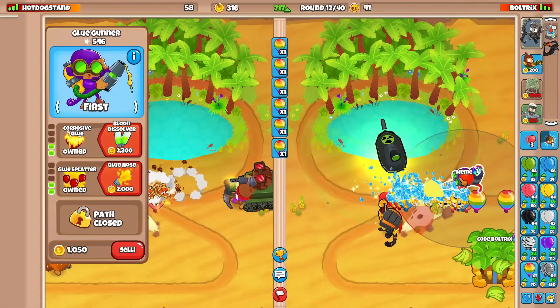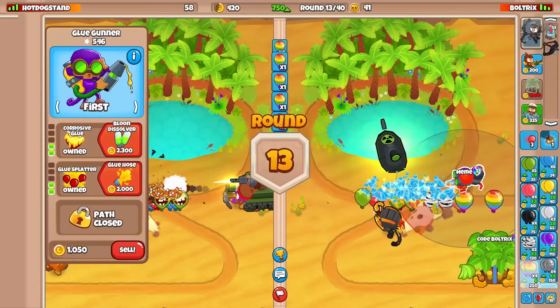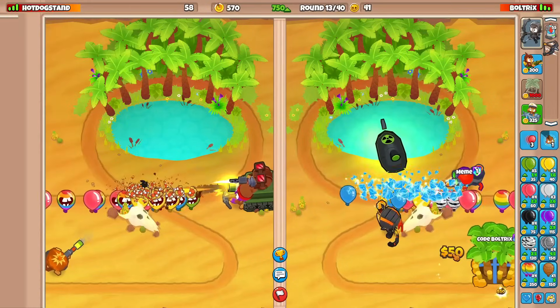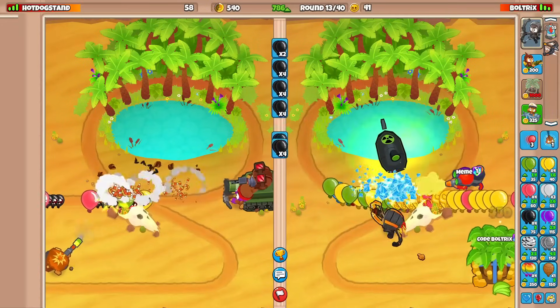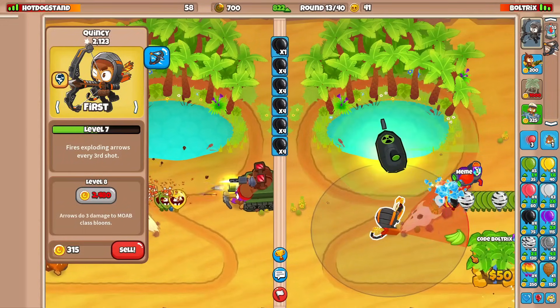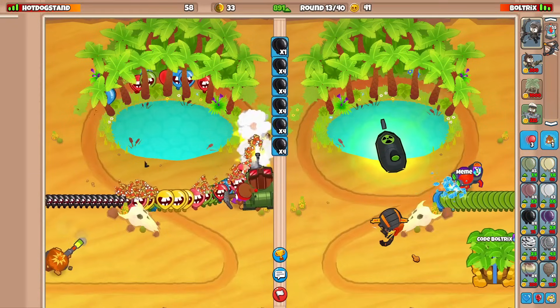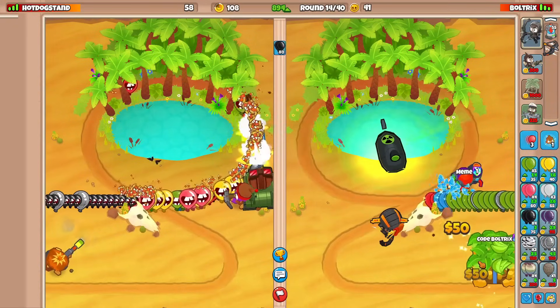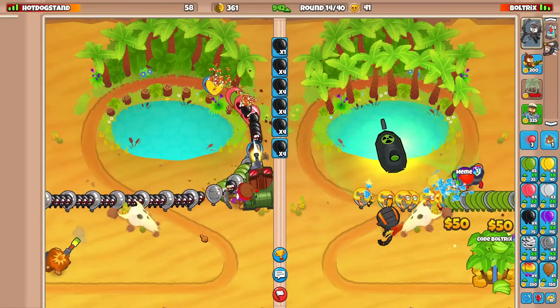I'll keep this glue because it can slow down balloons for us. Some rainbows came through but we shredded that. Quincy now has bomb arrows — exploding arrows every third shot — which can technically pop leads. During these mid-game rounds we're just going to focus on eco-ing, dealing with grouped black balloons.